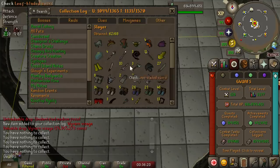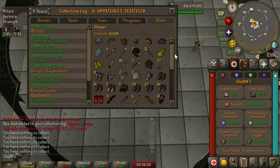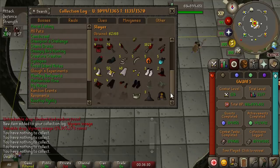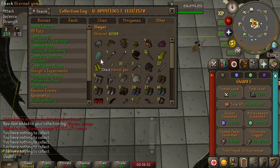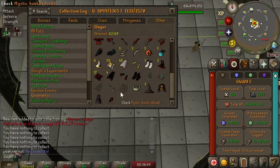Oh, it looks so good. The only things we're missing from the Slayer Log now is the Eternal Gem and all of the Dusk Brimstone, and that's it. I seriously thought there was one more item. So we really just need to do Konar Slayer now until the end of time, and pray to God that we get the Eternal Gem before we get the full Dusk Mystic set. We're only one item away from 1,100 unique slots filled into the Collection Log.